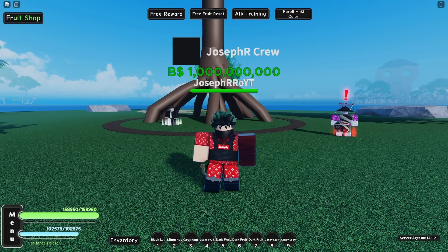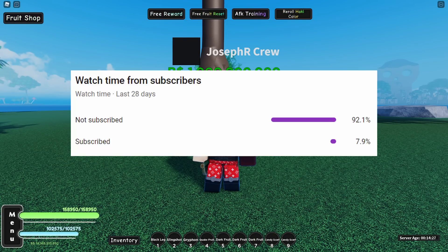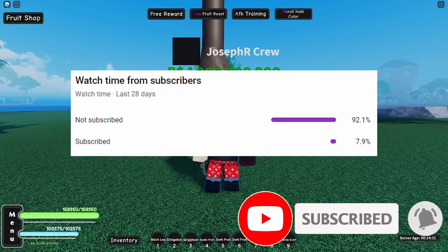Hey, what's going on guys, I'm Josefer, welcome back. In today's video for my One Piece game, we just got a mini update and with this update we just got Ice v2, which is obtainable through a scroll via Aokiji — I don't know if I said his name right, but you know what I'm saying.